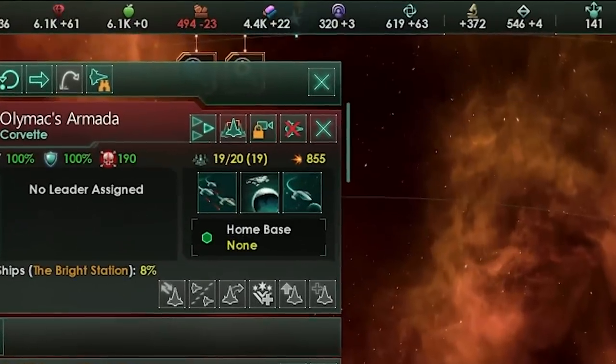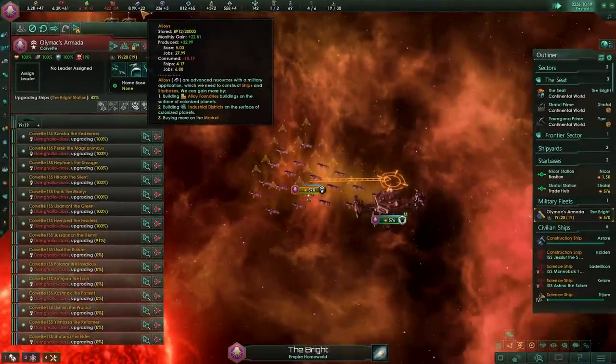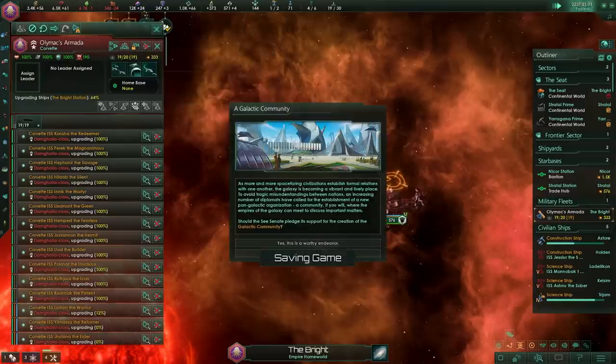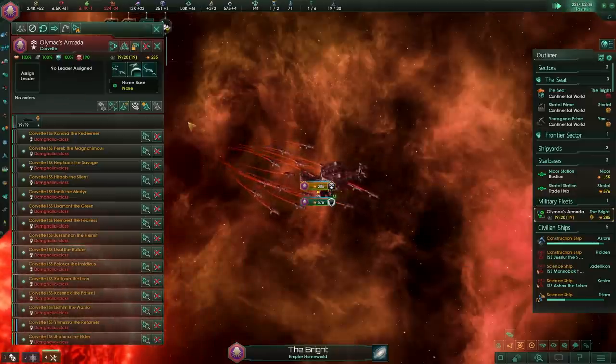Because we're getting so many alloys back, it is not even funny. There is a major caveat to this, however, and that this does not necessarily work in reverse. As we downgrade our ships and get essentially infinite alloys, you would consider that we may actually want to upgrade our ships back and see if we can continue printing our ships.